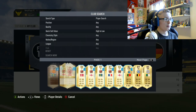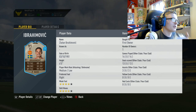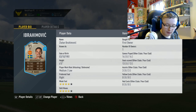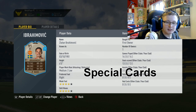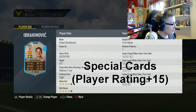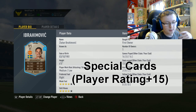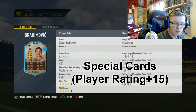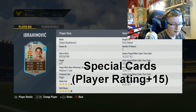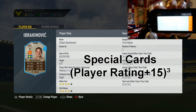I've done some investigating. Take Ibrahimovic — a special card in FIFA. To find out how much EA values your players, pull up a calculator. For inform or special cards, take the player's rating — in this case 91 — and add 15, giving 106. Then cube 106, which gives just over 1 million.